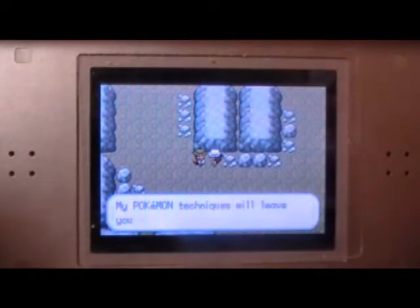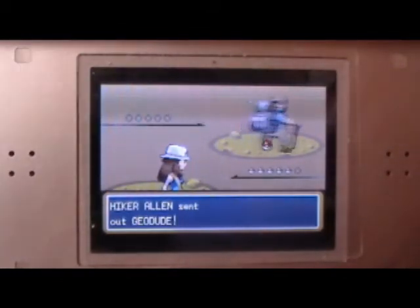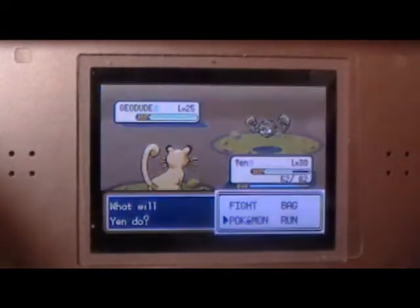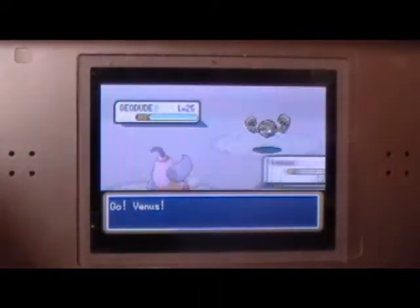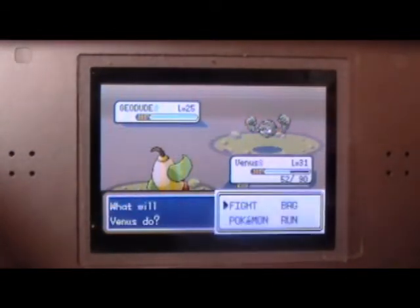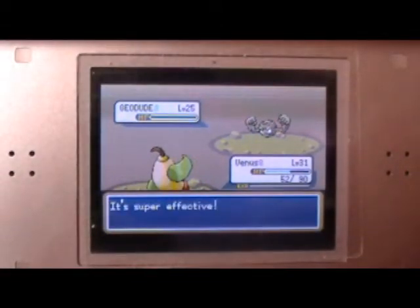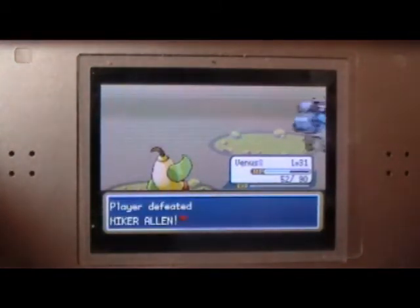I should have bought some Super Repels. There's a trainer. The Pokemon techniques will leave you crying. Mine will leave you crying, old man. You've got a Geodude though, so that's fine. Normal hiker. You can't fight a Geodude with normal attacks - four times resistance to normal attacks, there's just no way. It's easier to just get Venus or Pippi to do it for you. It's so much easier that way.